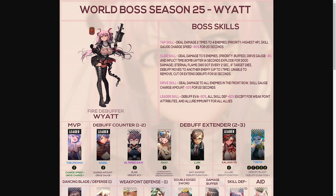We have the World Boss Trial Season 25 Wyatt graphic on screen, with the boss showcased on the left-hand side. For the tap skill: deal damage two times to four enemies, priority highest HP, skill gauge charge speed minus 40% for 20 seconds. The slide skill: deal damage to five enemies, priority buffed, drive gauge minus 4%, and inflict time bomb — after 14 seconds explode for 3000 damage. Eternal flame deals 380 damage over time every two seconds; if target dies, debuff moves to another enemy up to one time.